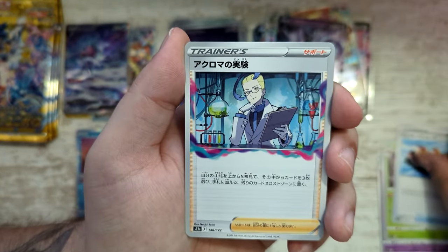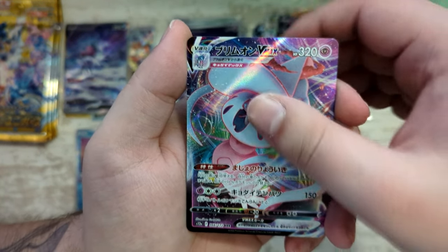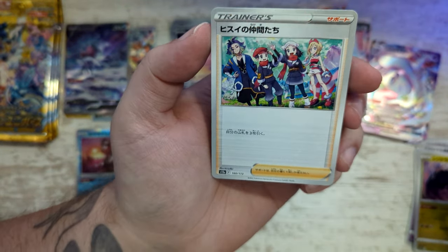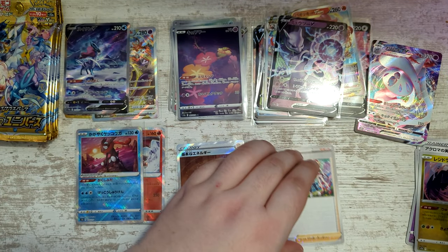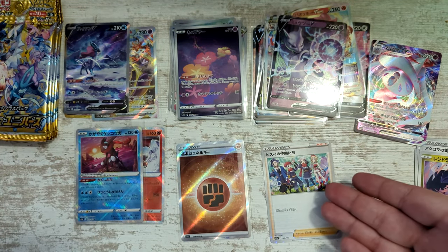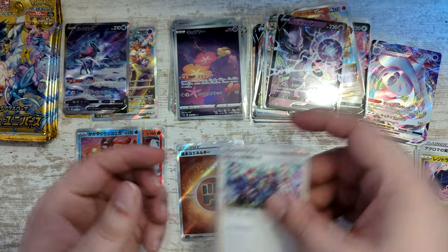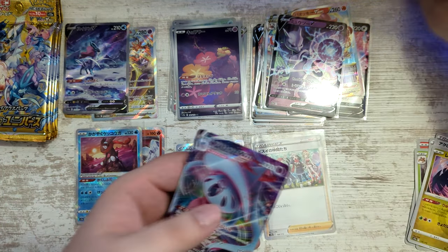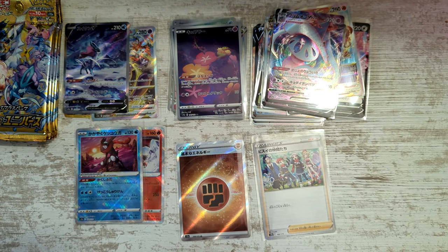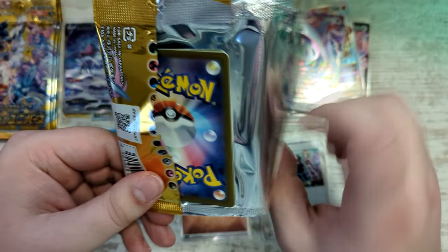Peonia, Trekking Boots. We've got Colress's Experiment. Regidrago. We've got a Hatterene VMAX. We've got a Rare Articuno again. And reverse Hisui Friends. Okay, I'm actually gonna put this aside — last time I checked this was like 3 or 4 Euros, something crazy like that, just for a reverse. So I'm actually gonna sleeve this one up as well. It's probably gone way, way down now, as more product comes available and as more people open V-Star Universe. All the cards are gonna get cheaper and cheaper.